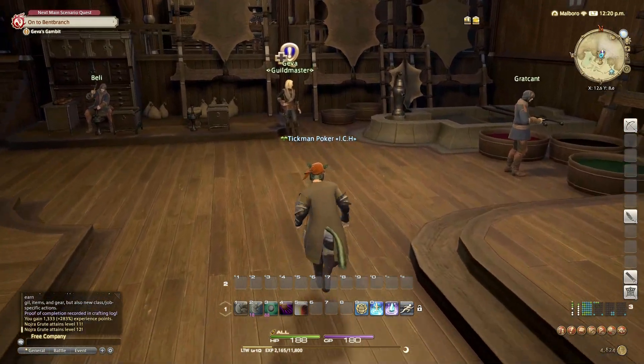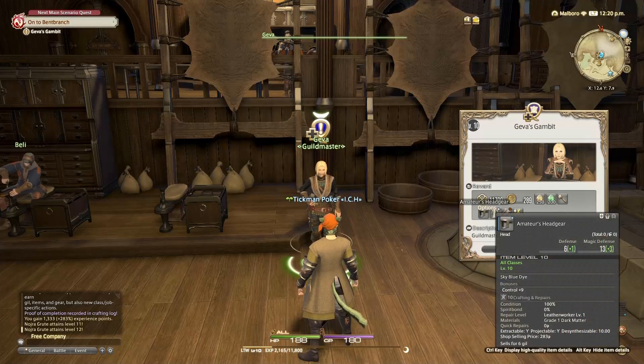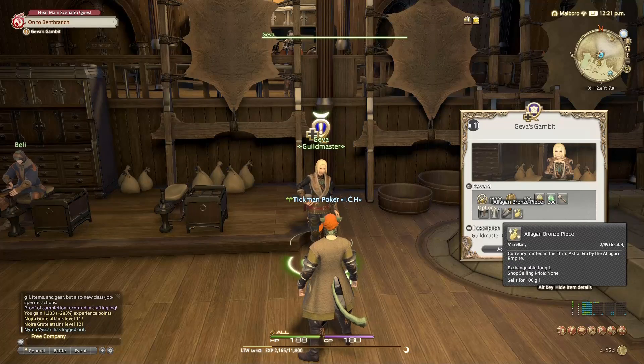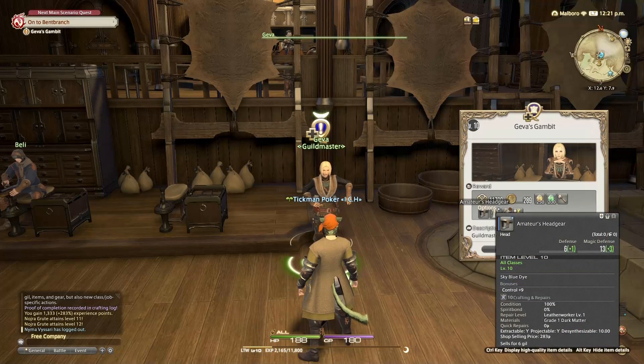Now let's go to the guild master and see what's next on our list. Head gear for control — craftsmanship, control. So what is this? This is head gear for control. I'm going to write this down and see what I need.